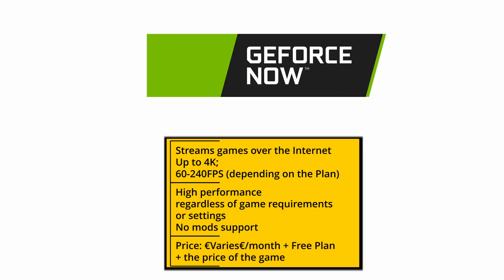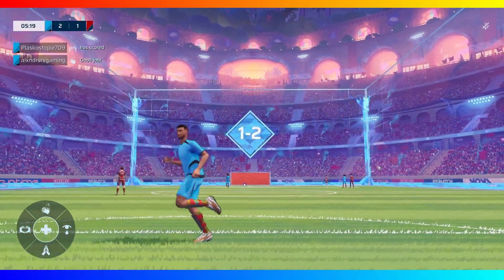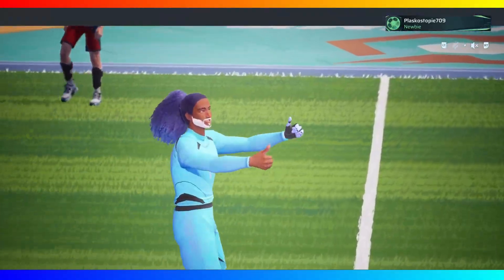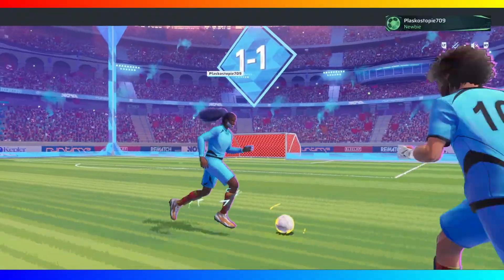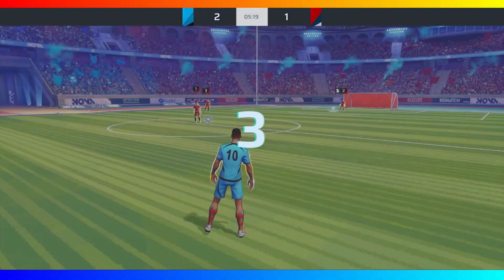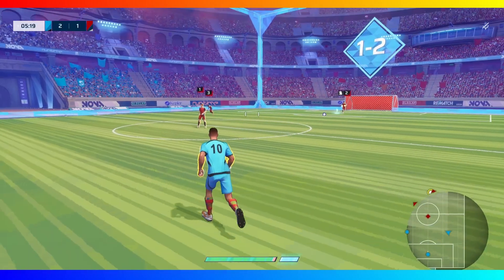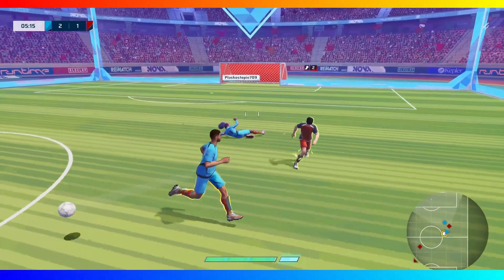Most of what we said about Boosteroid applies to GeForce Now too. GFN is an easy, reliable way to play this game on your Mac. The bandwidth demands here are a bit higher, but nothing your regular internet connection can't handle. In my test there was virtually no difference in the streaming quality between Boosteroid and GFN, both at 1080p and 4K. Choosing between the two will usually boil down to personal preference and what other games you want to play, since not all Boosteroid titles are on GFN and vice versa.